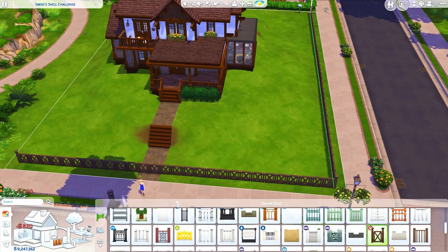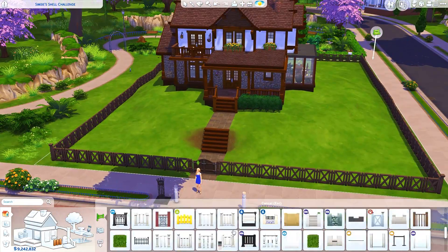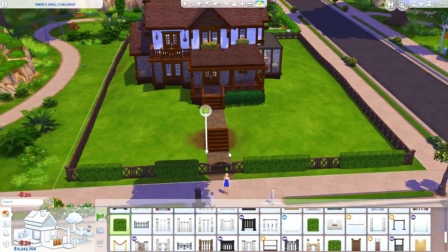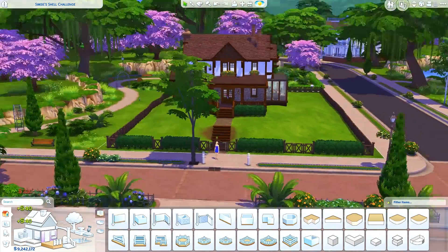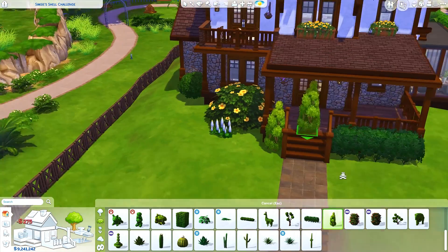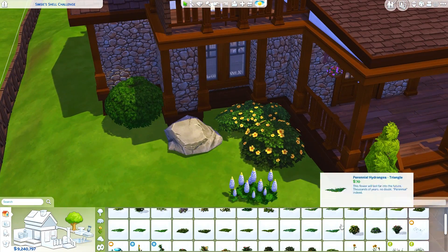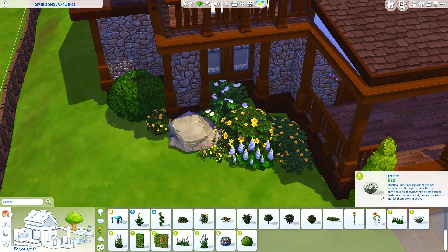I like to put easels on terraces just because the thought of a Sim standing out there looking at the nature and painting is really nice and soothing to me. I know they don't actually look at the nature unless they do a reference picture, but they have the opportunity to at least if they want to. So I ended up putting an easel out there.